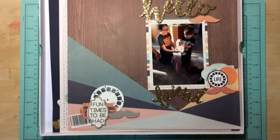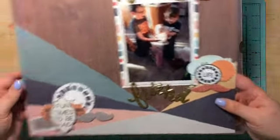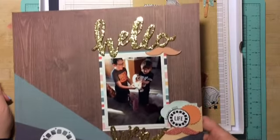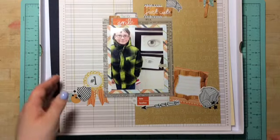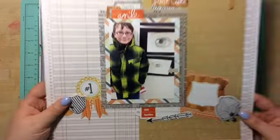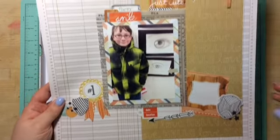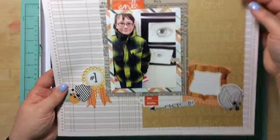Now on to the 12 by 12s. I pulled these out of my stash because I didn't really have any thickers for this kit. Next is my middle son — he drew an eye at school as part of his art class. I was very proud of him, he did an amazing job. I just wanted to remember grade 7.